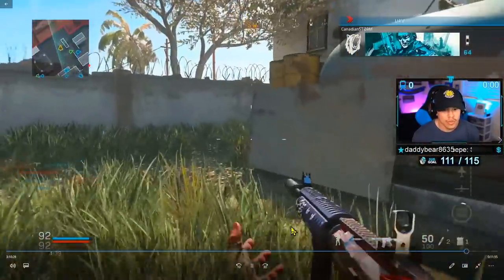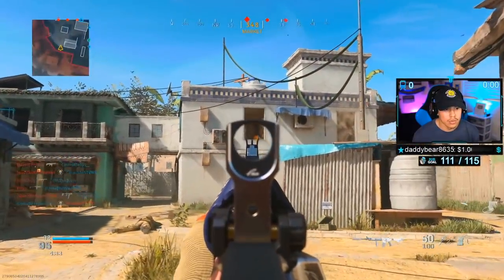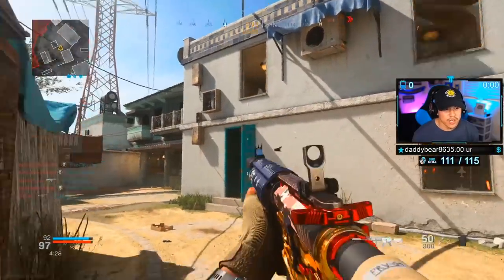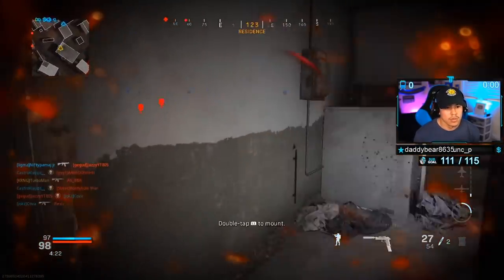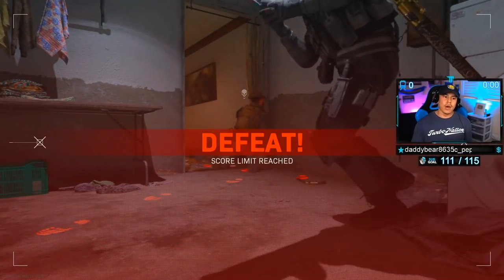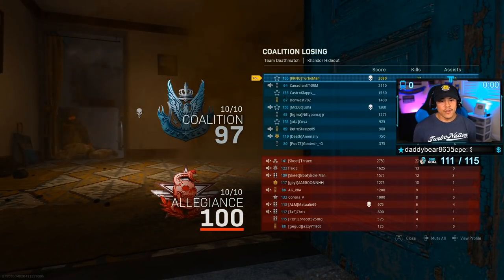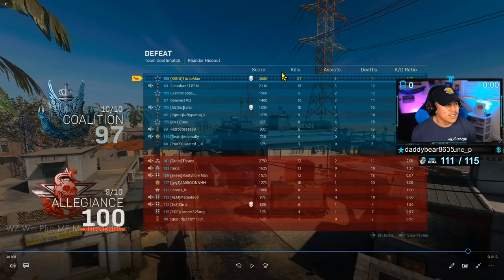Looking at the score in the bottom left-hand corner — it was a really close match. We had the best opportunity to win. I threw a C4 to get the guy up there, then drop shot again, got hit by a Claymore, and pulled out my Renetti because I heard somebody behind me. We lost by three. There's the final KD — 27 kills, four deaths with a 6 KD ratio. I feel like I could have gotten a lot more kills if I didn't stall looking for a place to call in my chopper gunner. That's something you can take away from this video.